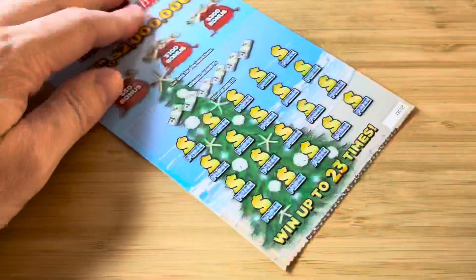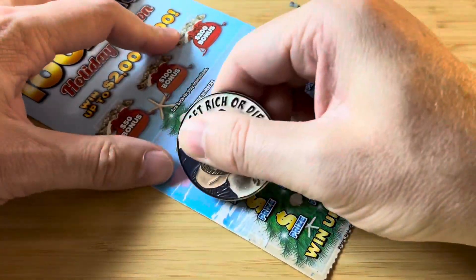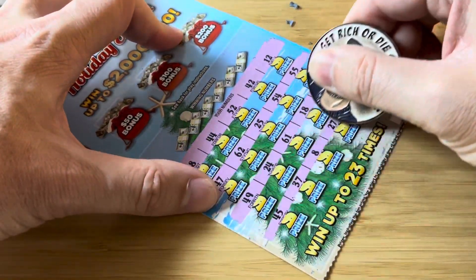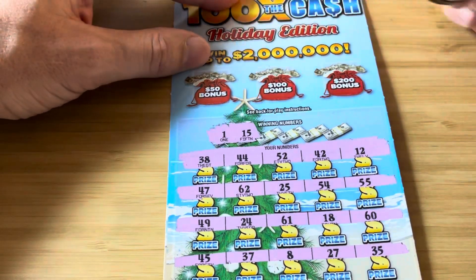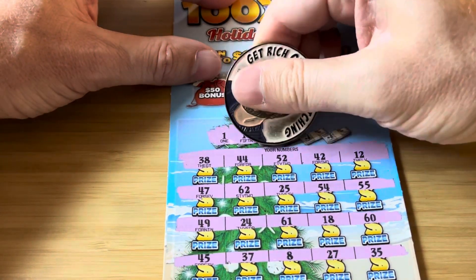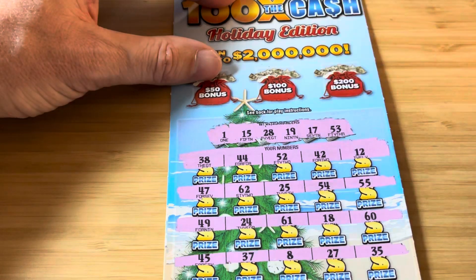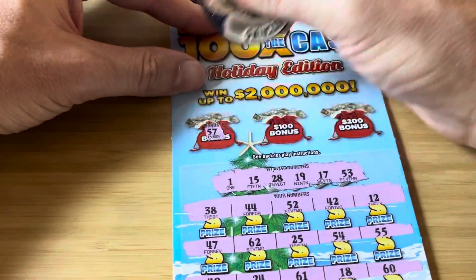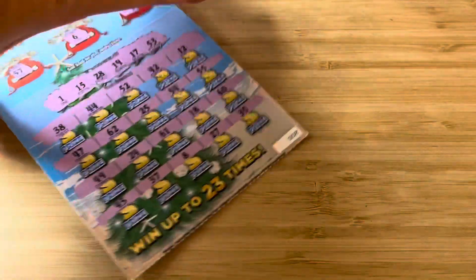Next up is ticket number 2, let's see if we can go back to back. The gas station I was at had 2 rolls of this game, so I got 5 from each roll. 1 and 15, nope. 28 and 19, nope. 17 and 53, nope. Let's hit the bonus — 57, 6, 33. Ticket 2 is a bust.